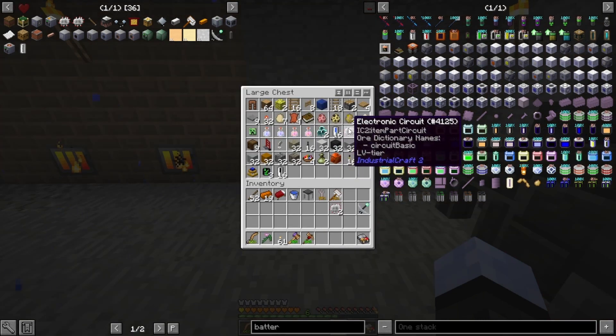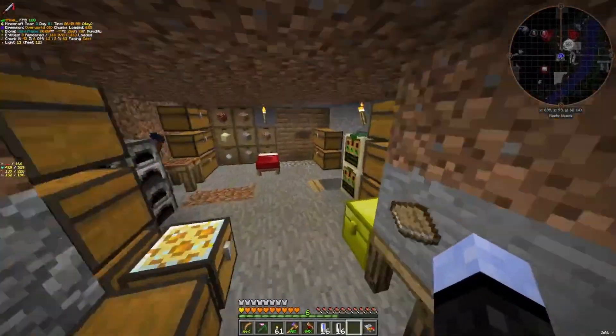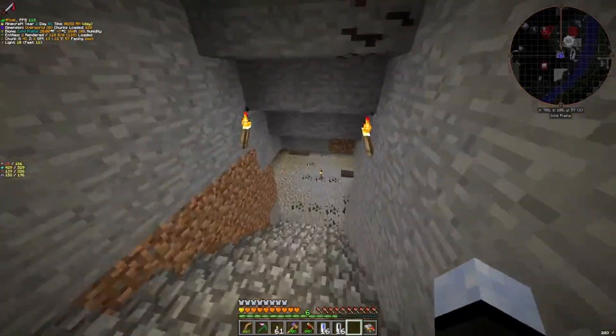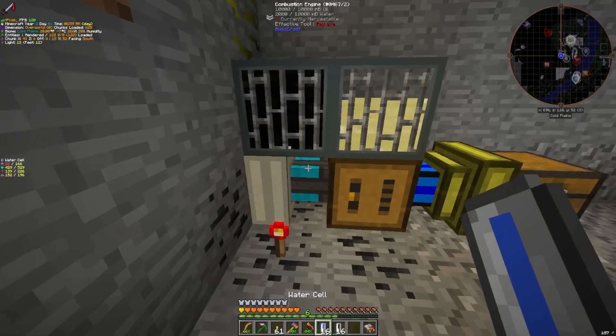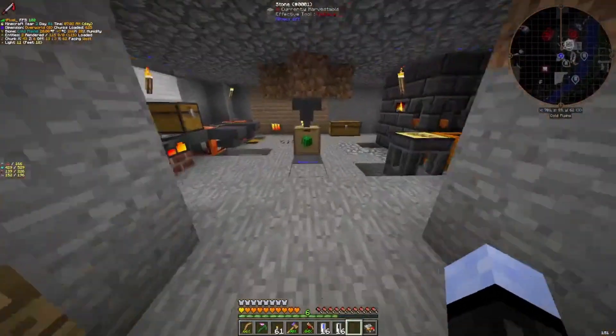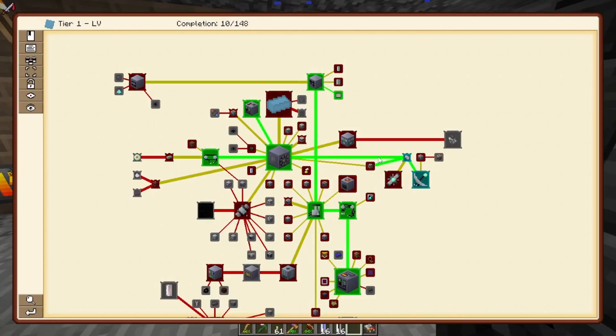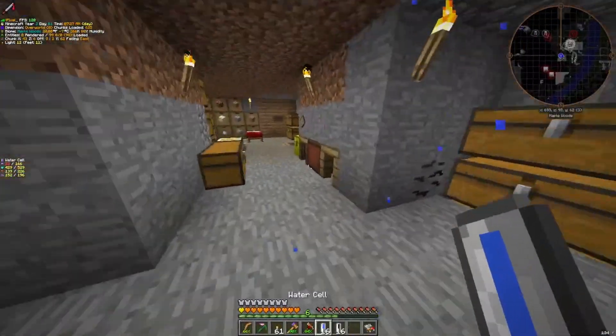In this chest where I've been storing my quest rewards, I have water cells and oil cells. There's also a combustion engine from Buildcraft that I've been feeding oil and water into. So I already have 32 oil cells. I'm going to make probably another stack anyway, because it's nice to have more than I need. I'll probably empty these cells out and then use them as well.